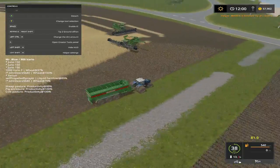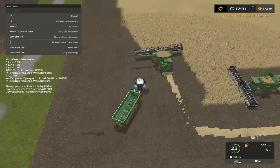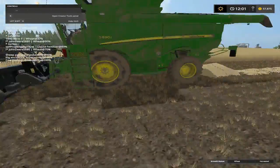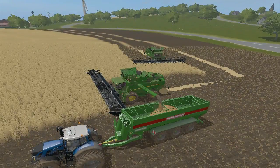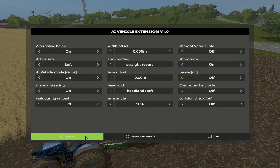I think I need to go in there and switch these guys to dump on the go to save a little more time if we can catch them. Alright shift and H, folks. Let's say wait during unload — be off. It says circle, so I guess we'll leave it like that. We'll change that to something else later. Shift H and wait during unload be off. Refresh and back.